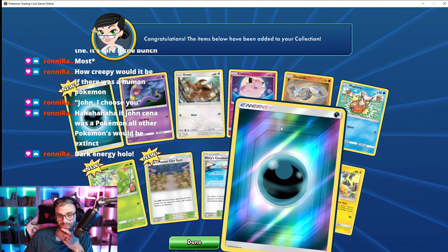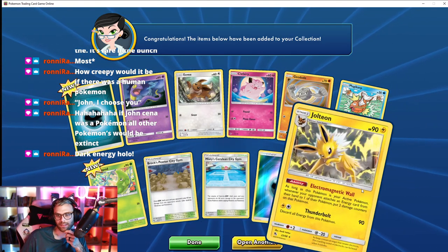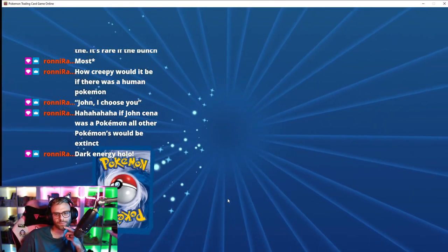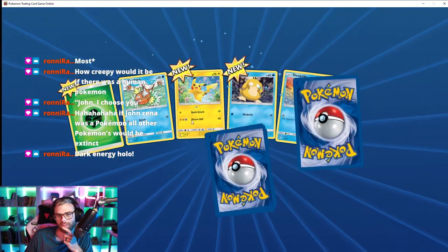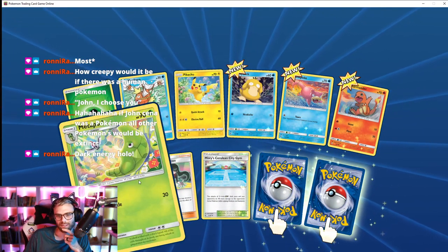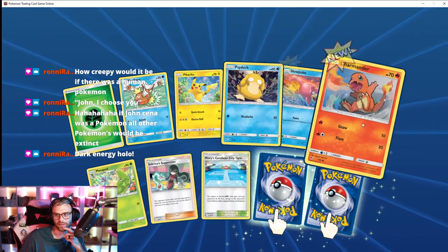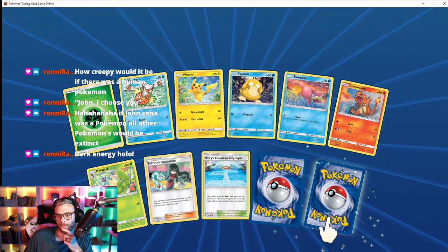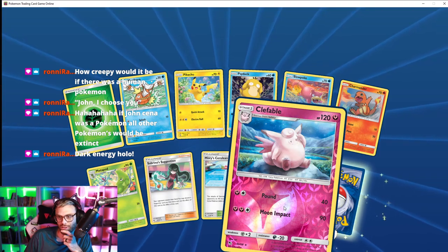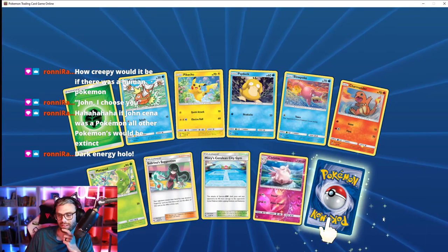Misty's Cerulean City Gym — oh! I thought I only had one of these, I didn't realize I had two of them — sweet! Oh, Pikachu — that's such a cute picture. Sabrina's Suggestion. Oh, cute Charmander. Clefable — sweet reverse holo. Really good artwork too, with that nice little thing in the background.